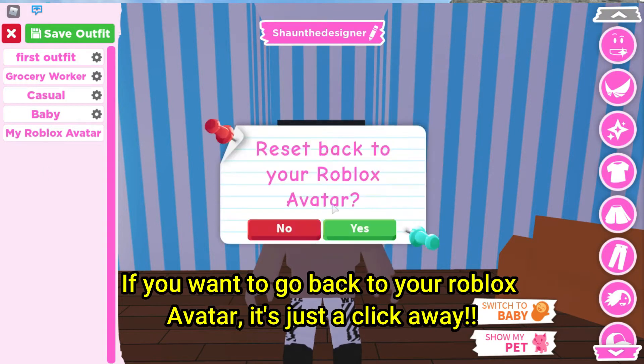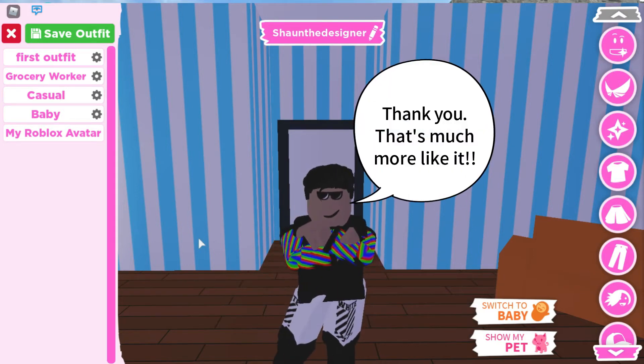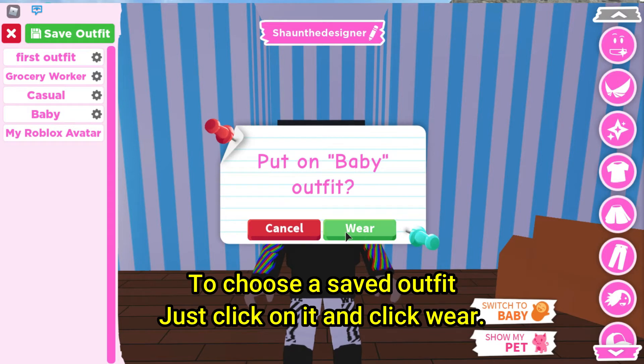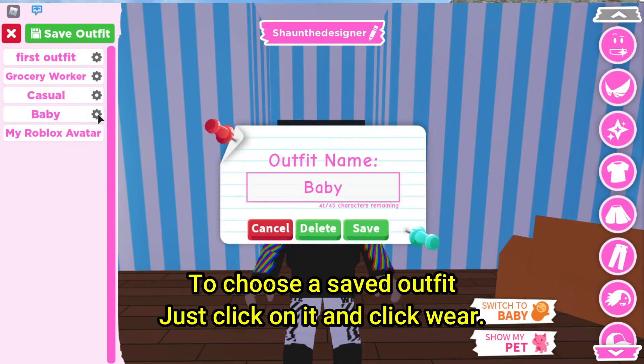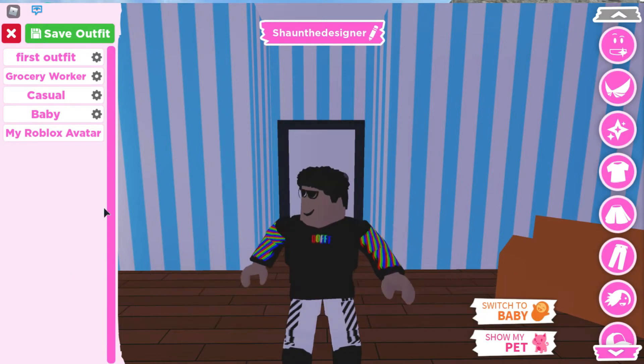If you want to go back to your Roblox avatar, it's just a click away. To choose a saved outfit, just click on it and click wear. If you go to the settings icon on each saved outfit, you can change the name or delete it easily.